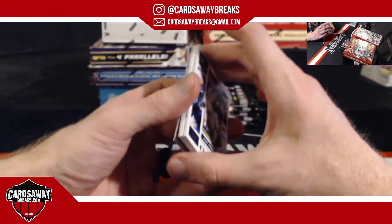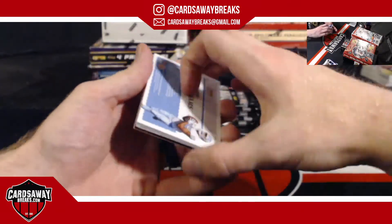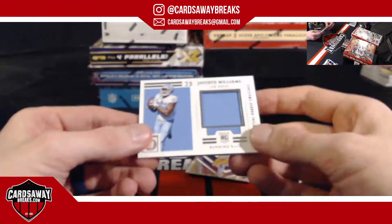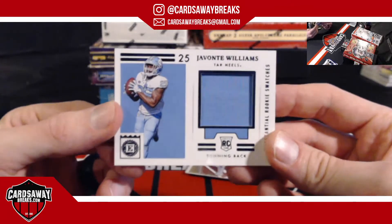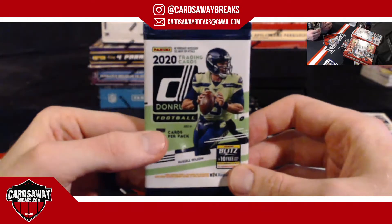I think we could have our first relic right here — yes we do! It's going to the Broncos: Javonte Williams rookie. Javonte Williams for the Broncos, with the Broncos picking up the 2020 Donruss loose pack.